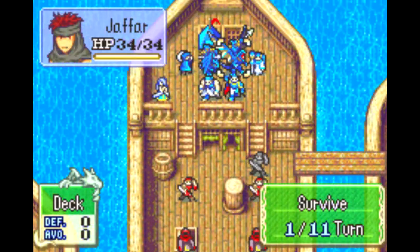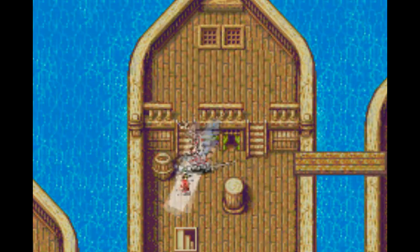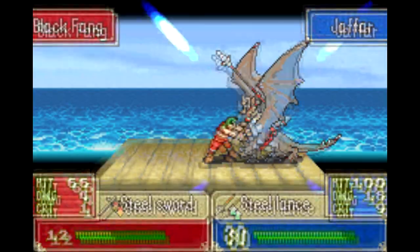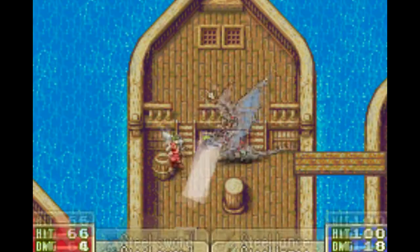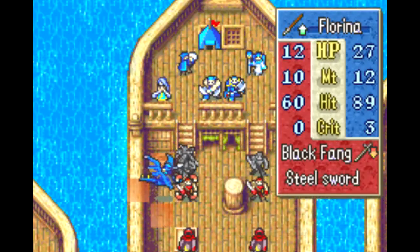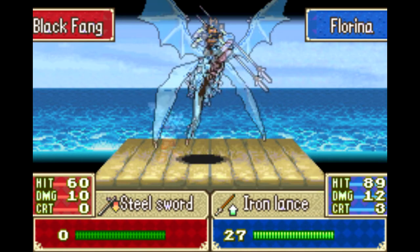I need to clear out as many enemies as I possibly can, as quickly as possible. Otherwise I'm just going to be overwhelmed. Even though somebody like Jafar might not be in that much danger, I definitely have to think about my weaker units as well, because I have to bring somebody like Nils on this map.